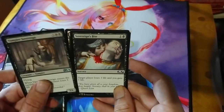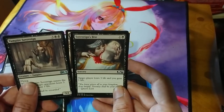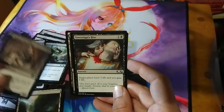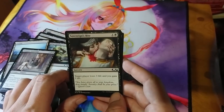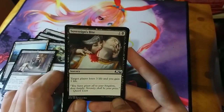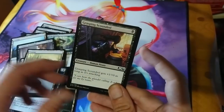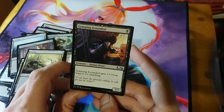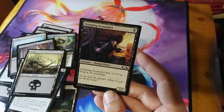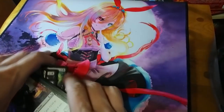Bog Stomper is six mana for a 6/5 vanilla — just a gigantic black creature. Vampire Sovereign is five mana for a 3/4 flyer; when it enters the battlefield your opponent loses three life and you gain three life — feels super black, and vampires are a cool include. Sovereign's Bite is two mana: target player loses three life and you gain three life — that's a solid card, very black. Grasping Scoundrel is exclusive to these decks: one black mana for a 1/1 that gets +1/+0 while attacking, making it a 2/1 on attack.